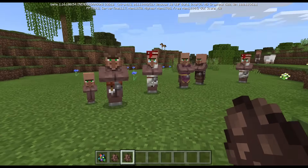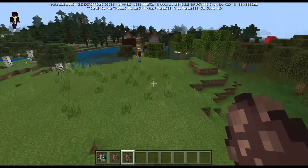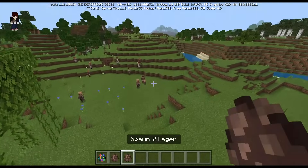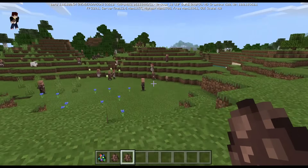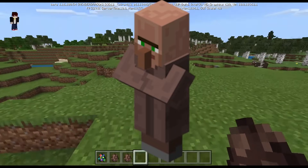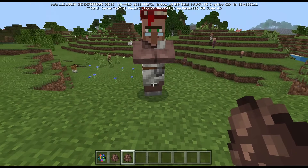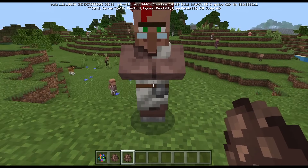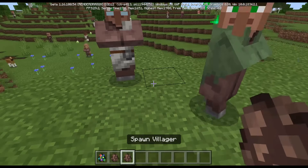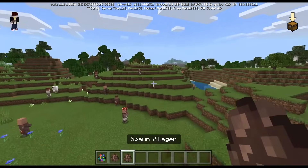This damage-value-15 villager spawn egg used to be the original villager spawn egg in Minecraft. Before the Village and Pillage update, there was this older style of villager. When you use this egg, it spawns that old villager, instantly kills it, and then spawns the new villager in its place.